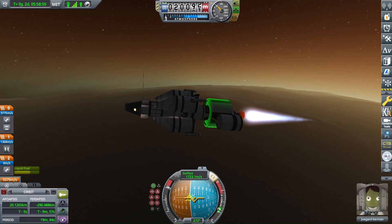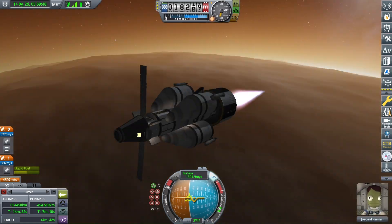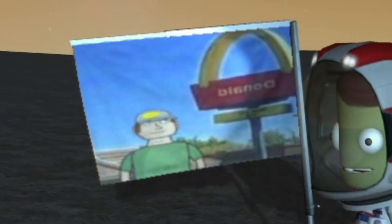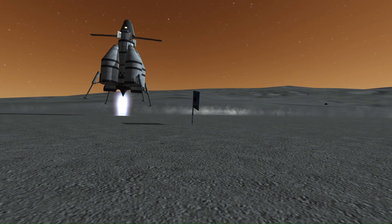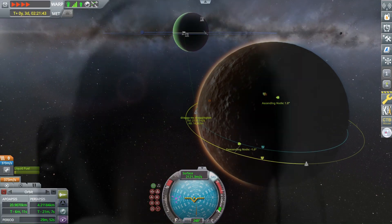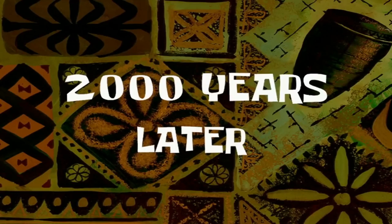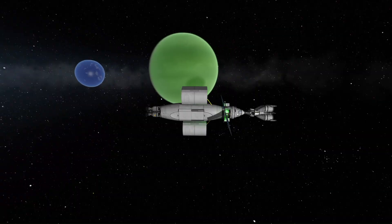Wait, I forgot to detach the drop tanks. Atmosphere or no atmosphere, we landed safely, planted a rather interesting flag, played some golf, and before Jogard Kerman knew it, we lifted off back into orbit again — which took ages because of the perfectly reasonable, not annoying at all, time warp altitude limits. I love this riveting gameplay. Once that had been completed, next on the itinerary was to go back to Laythe.